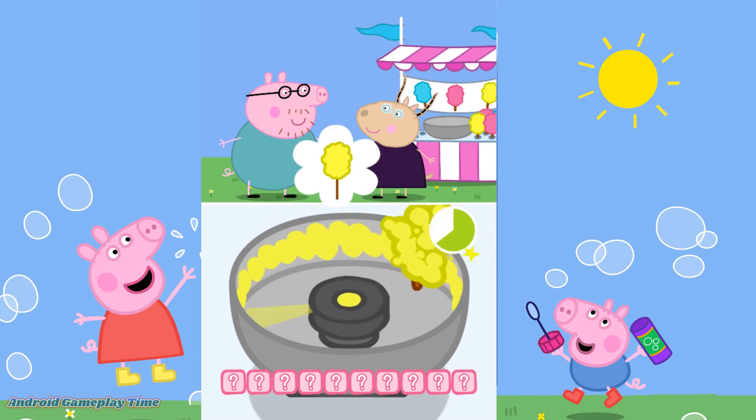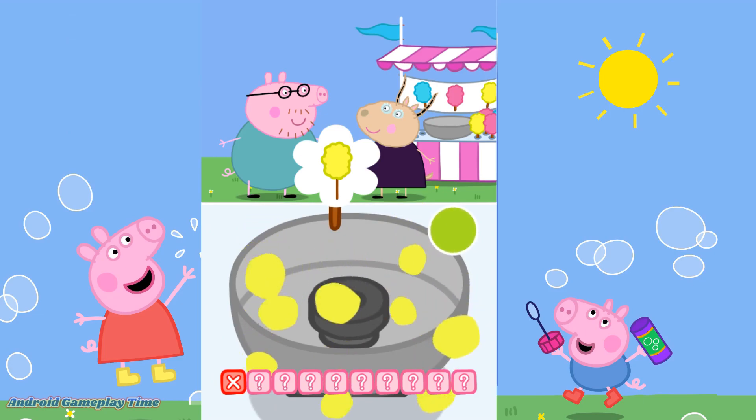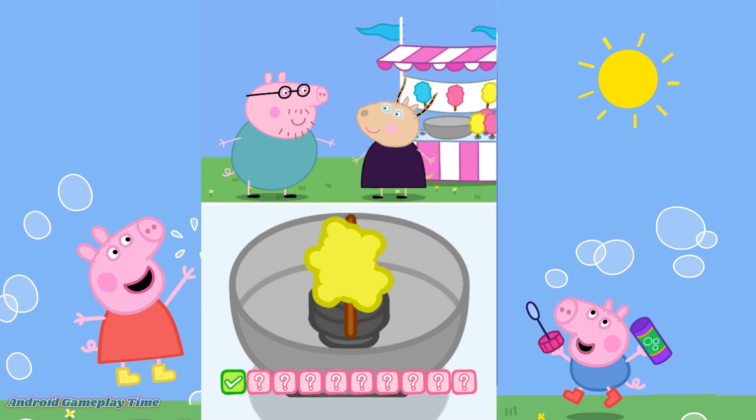Move your finger around the bowl. Don't stir too much or it will get too big. Oh, what a mess. Have another go. Yellow candy floss. Move your finger around the bowl. That one's perfect.